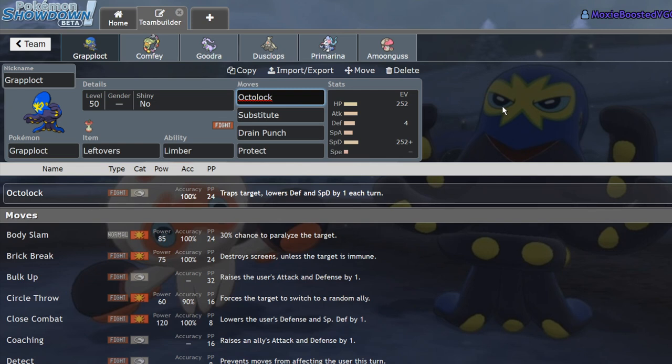We're going to be building this team around Octolock — Grapplocked running especially defensive, for reasons I'll get into in a second. But if you could do me a favor before we get into everything, go ahead and leave a like on the video. Let's shoot for 200 today. Also subscribe, turn on notifications, and comment down below what Pokemon you'd like me to unlock next with the hashtag unlocked.